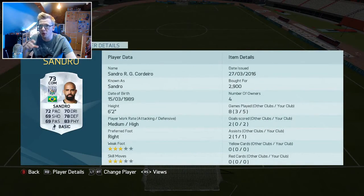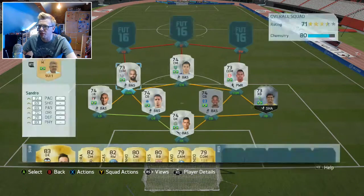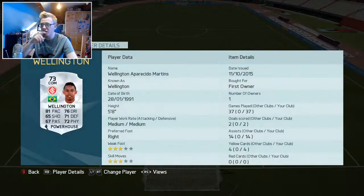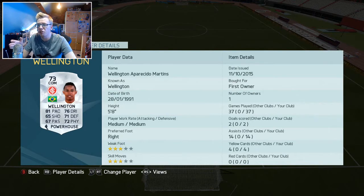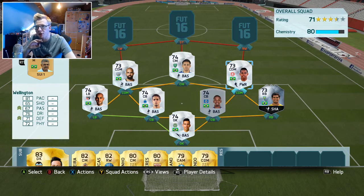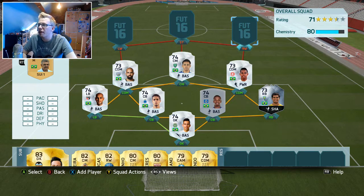At centre mid we have Elton — the first of two five-star skillers in the team. He's the most attacking of the three midfielders with five-star skills, three-star weak foot, and tons of pace. Sandro does the most defending of the three: six-foot-two, medium-high work rates, 83 physical and 78 defending — he was vital, breaking up play constantly. Wellington on the right is very well rounded: 81 pace, 76 dribbling, 71 defending, 72 physical — he does a job every time.